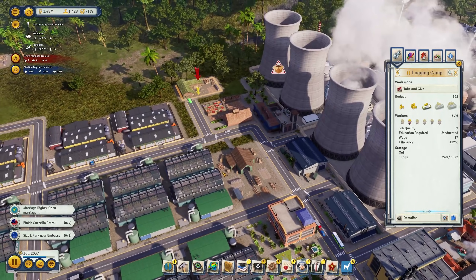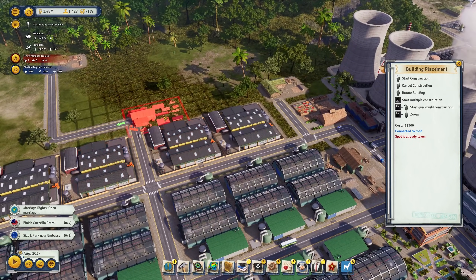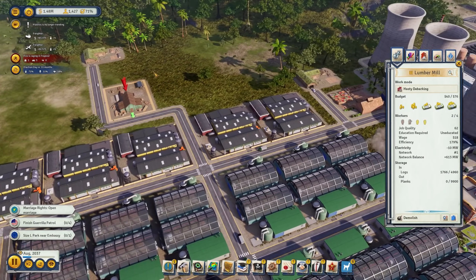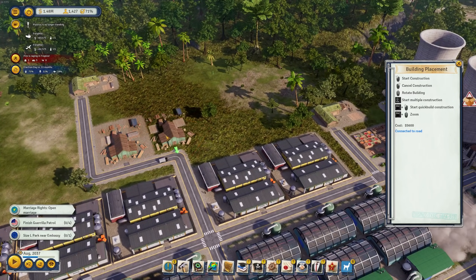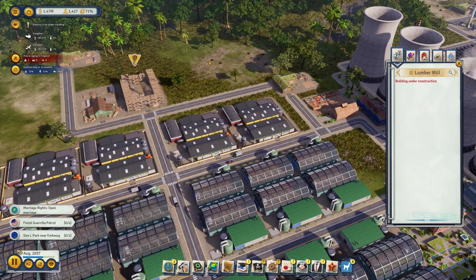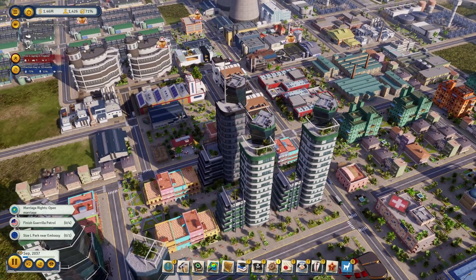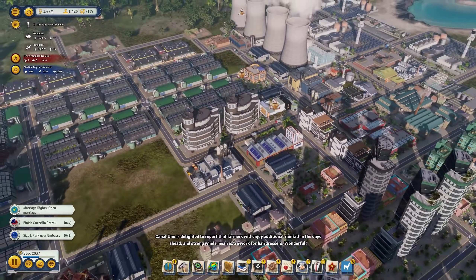We're also producing a lot of logs now that aren't being processed by the lumber mill, so I might add a second lumber mill out here. Let's have both of them here - it makes more sense. This one also needs some planks, and I hope that's enough to support both of them. I really want more smart furniture - sofas and couches that speak to me!